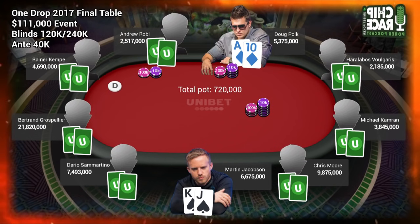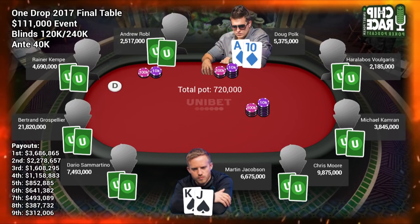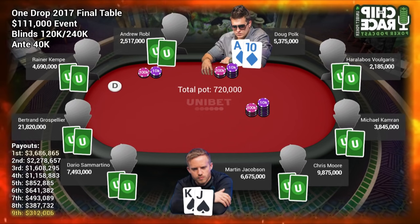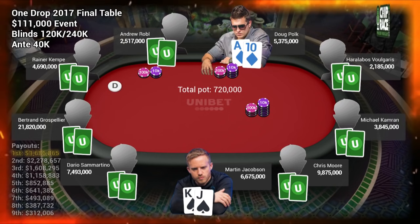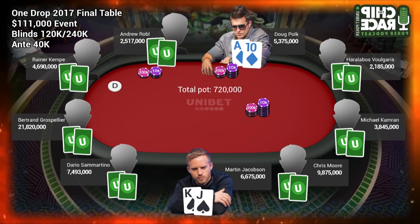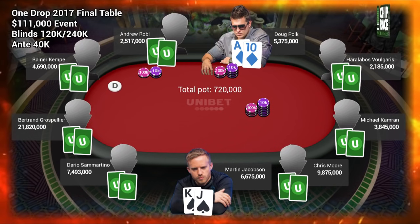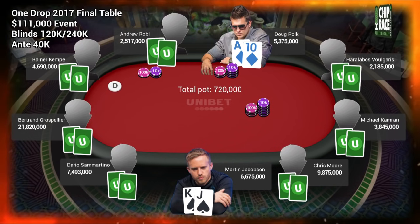It's a nine-handed final table. The payout structure is neither steep nor flat — ninth gets $312k and first gets just shy of $3.7 million. The average stack is 30 big blinds, the blinds are 120k/240k with a pretty big 40k ante. Very quickly, Dara, what is the adjustment for a big ante such as this? When the ante is bigger we need to be opening more hands — that's generally adjustment number one — and therefore, because ranges are wider, three-betting frequencies should go up as well.